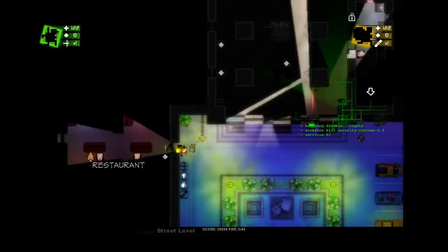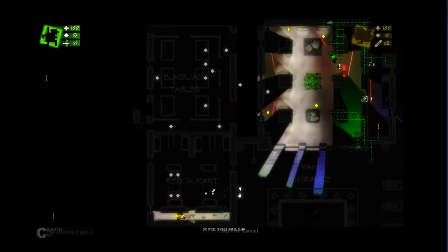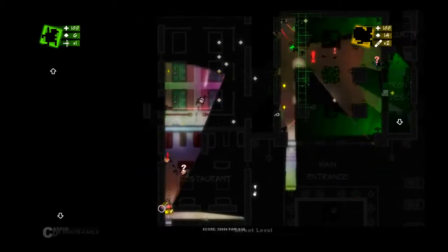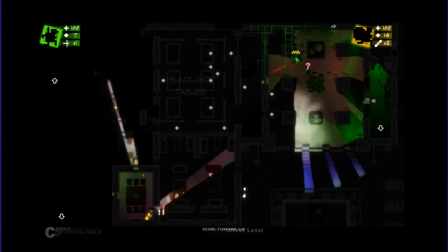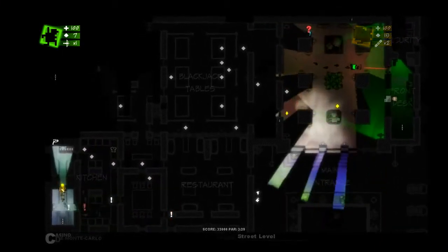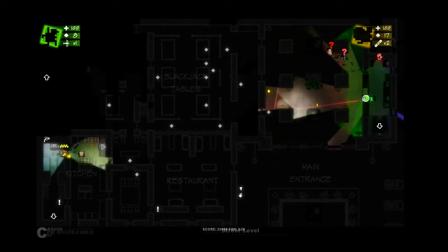So the hacker's primary ability is that he can hack security devices quickly. He can also send viruses out into the world which will hack those security devices. You can see the ones that are already green, which means I already hacked them. The pickpocket is a hobo with a pet monkey, and the pet monkey allows him to pick up coins which normally would be difficult to get.